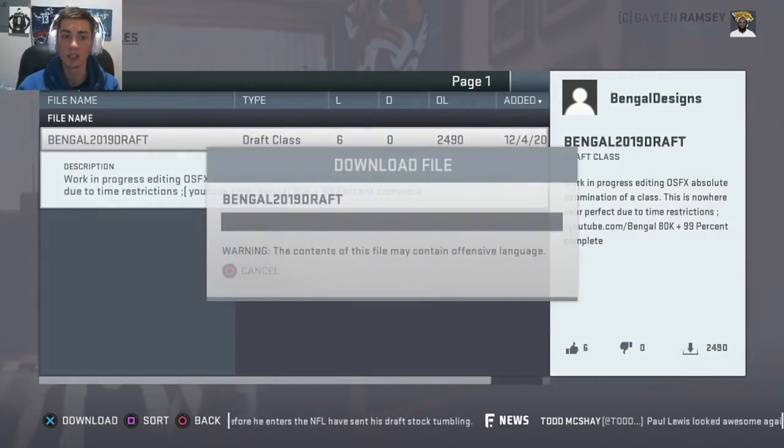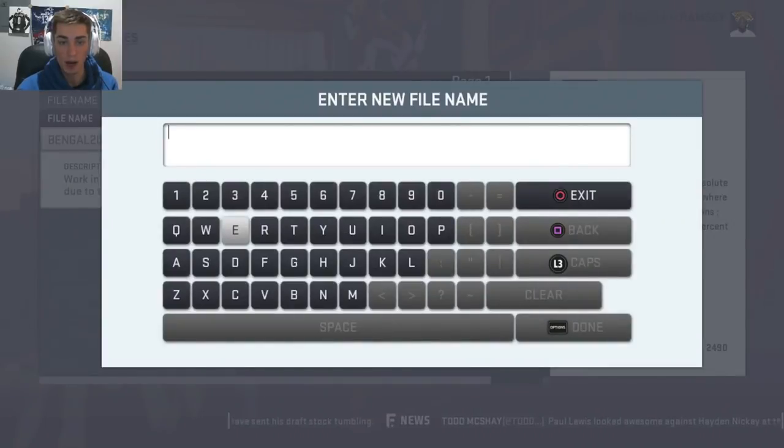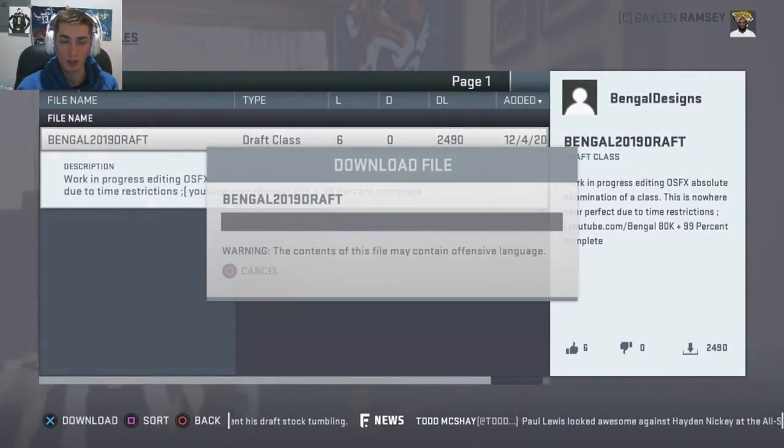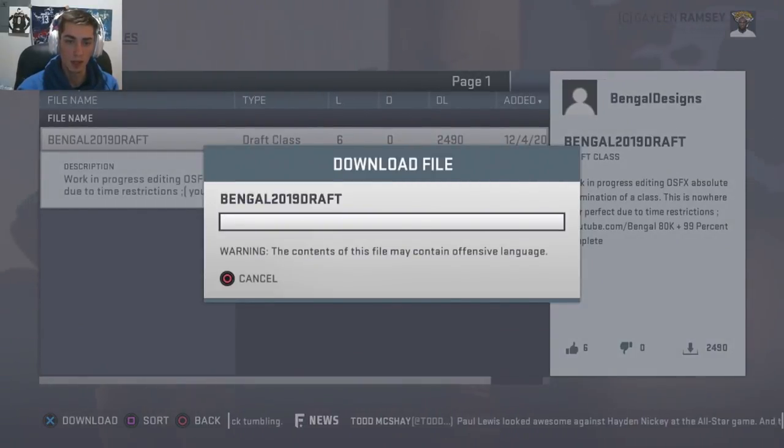But this is my draft class — enough dilly-dallying. You can go ahead and download it. For me, I already have it, but I'm going to go ahead and overwrite it. This might be a new file for me because I've been going back and forth. This is definitely what I've actually uploaded.